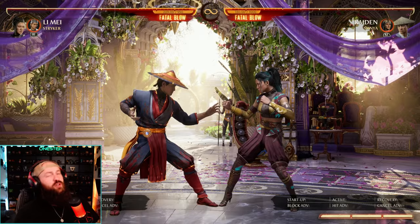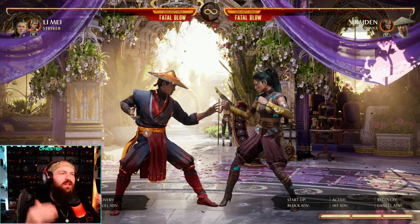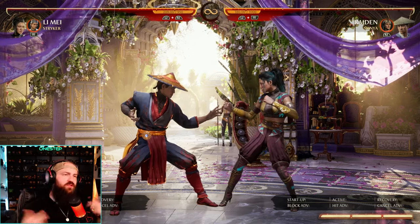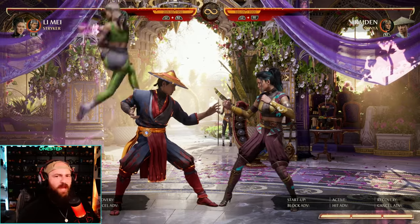If you time it right, you can do it off certain special moves too. You want to mess around with that and see how you pop up your opponent with your main character — what special moves do you have that also pop up your opponent — basically trying to find that best spot to use that neutral cameo move.